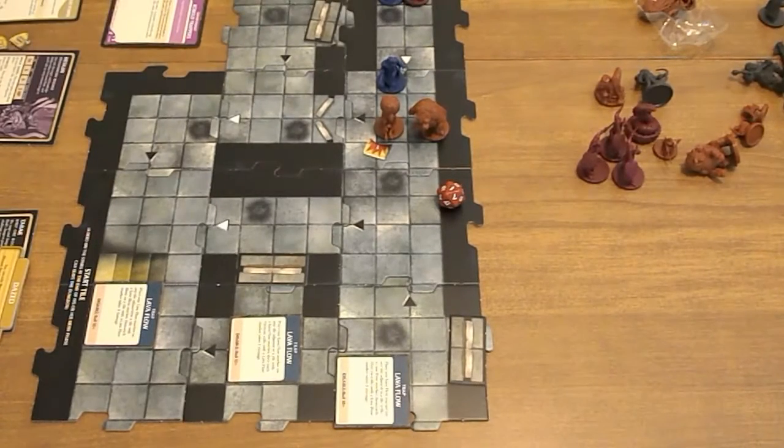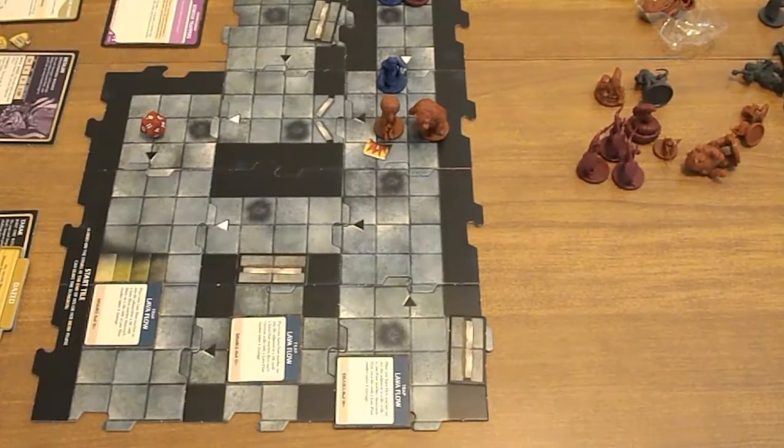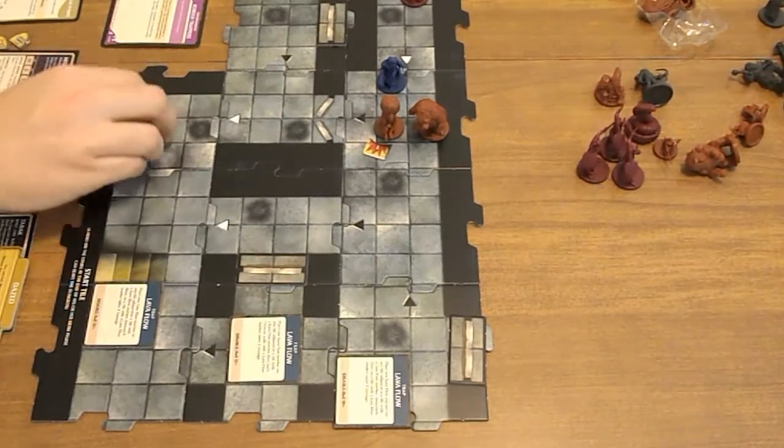The human cultist is going to come and attack Taric. 9 and 6 is 15 — that would hit and kill. But I'm going to use Tumbling Escape: the attack misses and I can place my hero on any tile within one tile of where I started. So I'm going to place him over here. Tumbling Escape used.